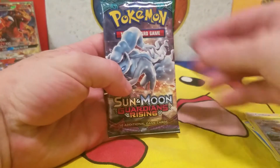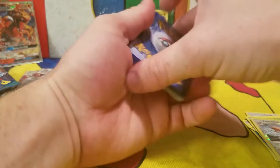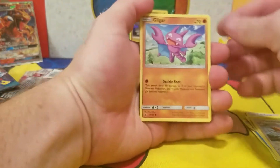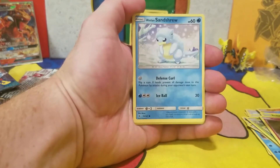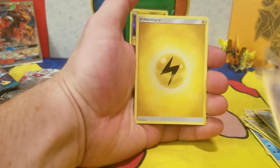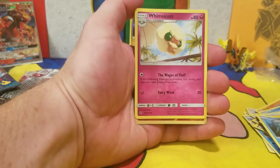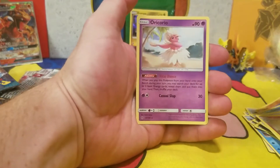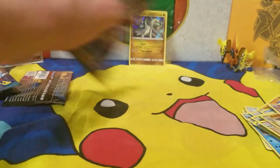Next pack, another Guardians Rising. Look at that, they couldn't be separated. Let's see what we got: Gilgar, Bellsprout, Cottony, Alolan Sandrew, Mudbray, Lightning Energy, Hala, Marini, Whimsicott. Reverse Holographic Machoke. And our rare: non-holographic Oricorio. Alright, moving right along.